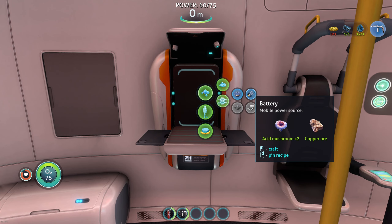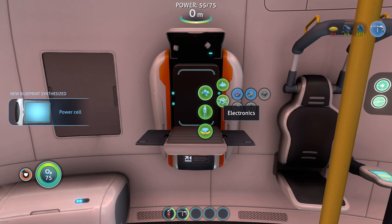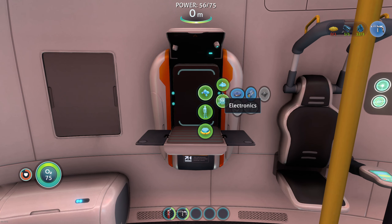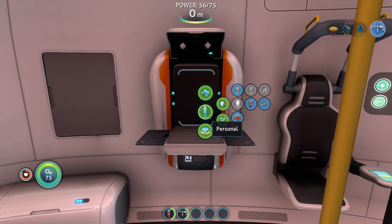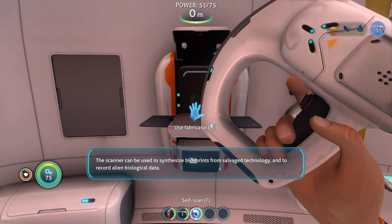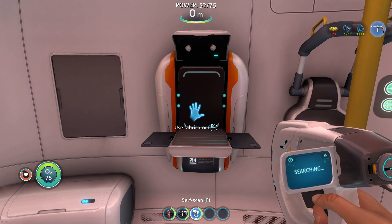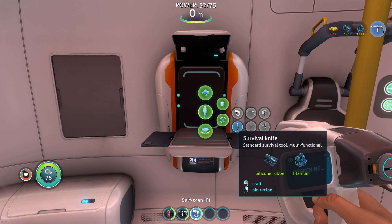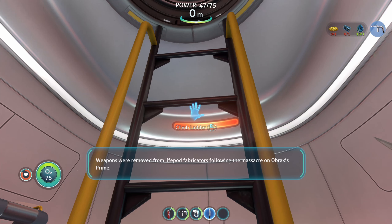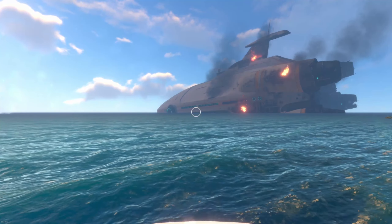Let's fabricate. New blueprint acquired — new blueprint acquired. What did we get? Power cell wiring. A tool. A survival knife — yeah, we're going to get one of those too. The scanner can be used to synthesize blueprints from salvage technology and to record alien biological data. Weapons were removed from standard survival blueprints following the massacre on Abraxas Prime. The knife remains the only exception. No guns, then.